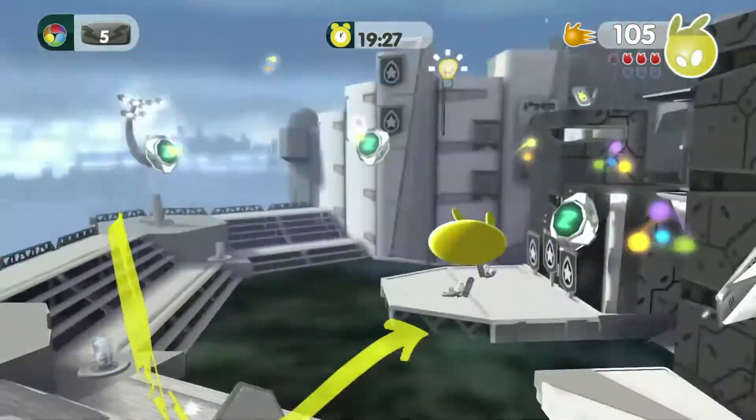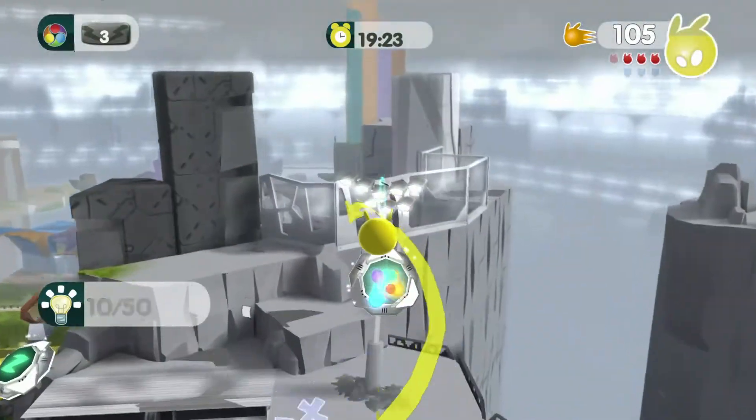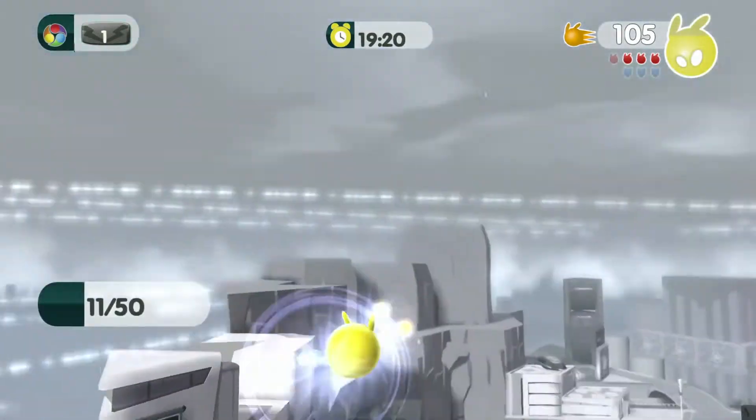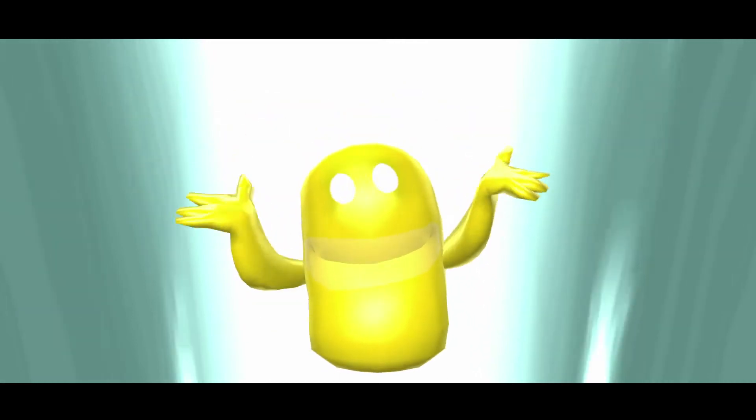We're going to be locking onto a piston right now. You just go ahead and lock on with ZL held, then slam with A. It's as simple as that — easy strategy. And of course, we got splat passive. That's pretty cool.